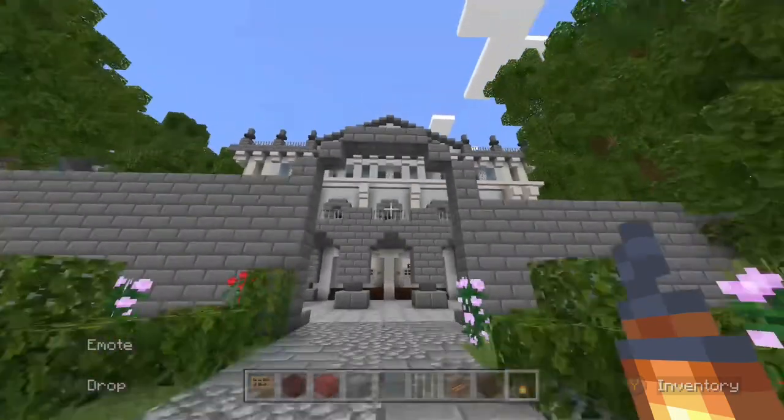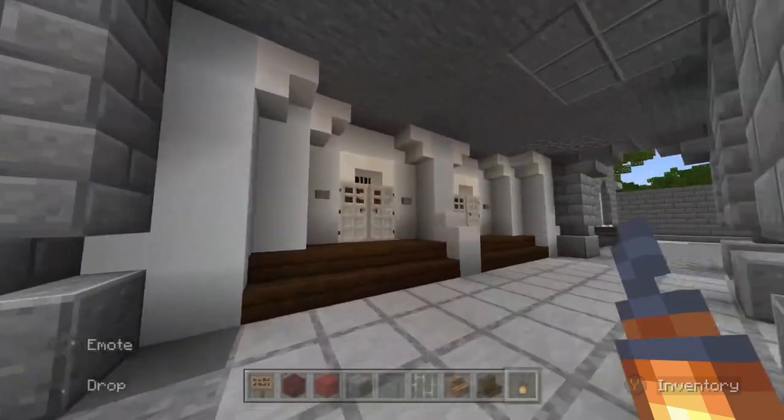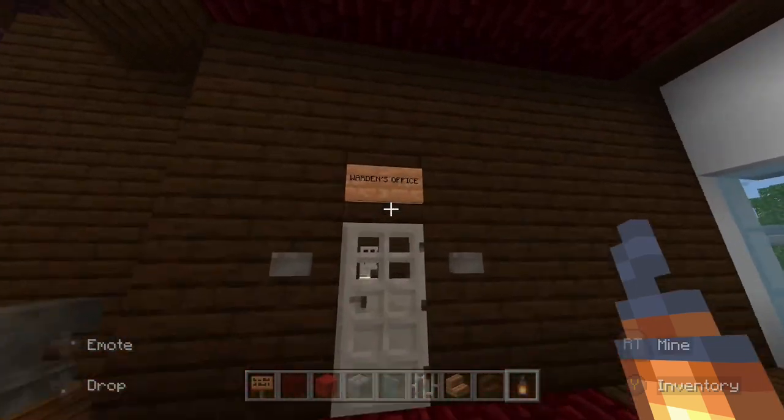This is our prison in Minecraft, Victorian-era themed in that style. Right here at the beginning we have a basketball court outside for the inmates to play at during recreation time. Starting the tour, we're going to go upstairs to the warden's office.